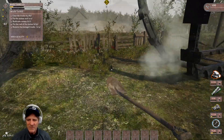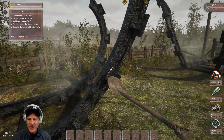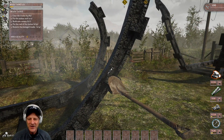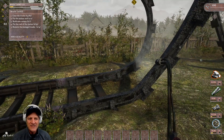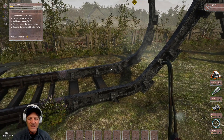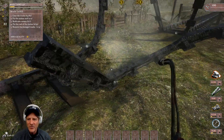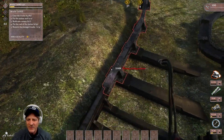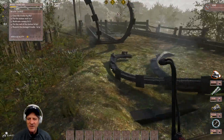Now we have the problem of the damaged tracks themselves. Hovering over them gives us the cutting torch icon. Getting out the cutting torch, on the left we can see 'remove the damaged tracks: zero of four.' We cut the first section and it falls off. We're going to do all four of these to clear the damaged tracks out. We're making pretty good progress on this job — I'll be back once these other sections are done.